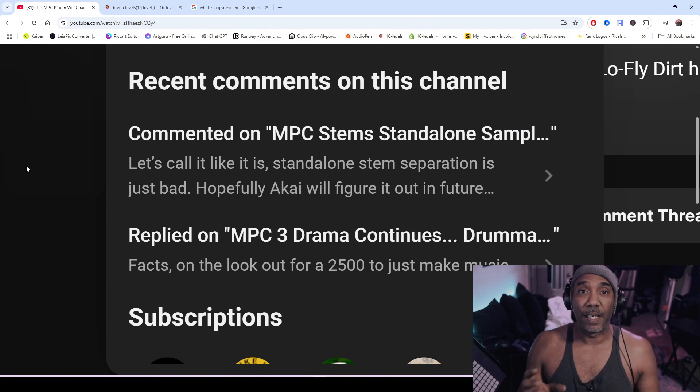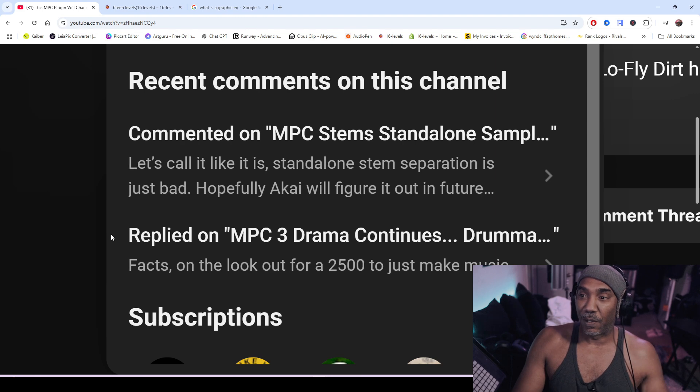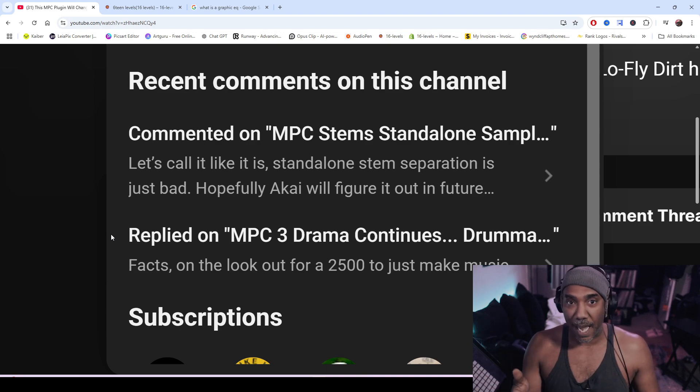Since this person is a subscriber on my channel — and yes, any content creator can see if you're subscribed — if you come in with the smoke, you can see people's comment history. My question to you guys: do you want a visual EQ inside of the MPC? Will that make your beats sound better? Is that the solution to your beats not sounding right?